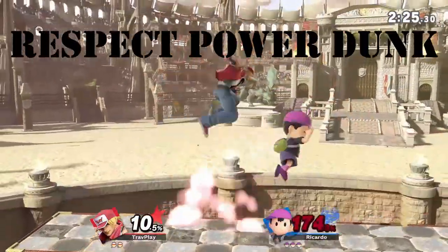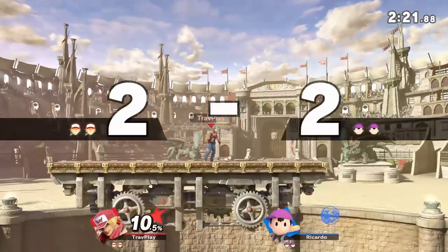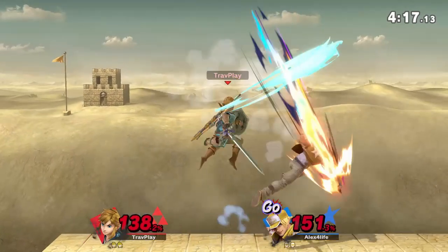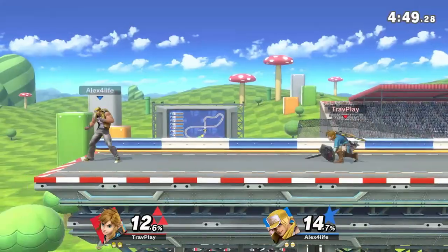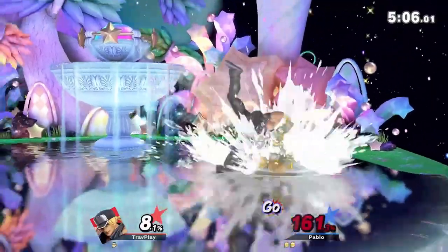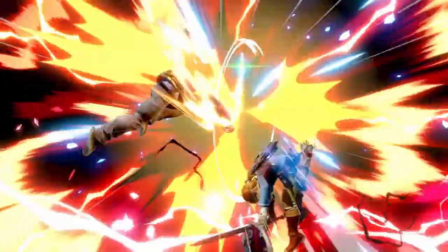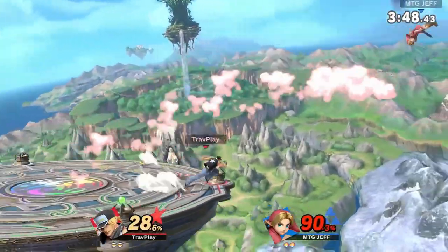Terry's Power Dunk is a rising and then falling punch. It's often part of his combos, and if he makes the right inputs, it can have intangibility as he goes up. Sometimes, if you press the analog stick toward him and angle down during his rising motion, you can escape from the descending attack. Besides combos, Terry's Power Dunk can also help him avoid getting punished, and he can use it as an edge guard. So give this move respect, especially when recovering.